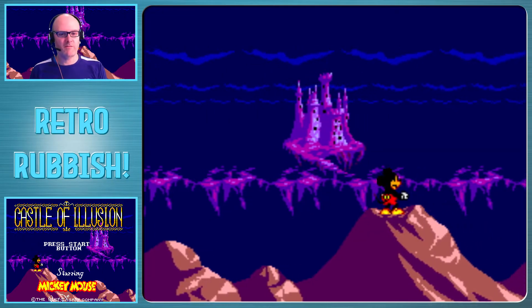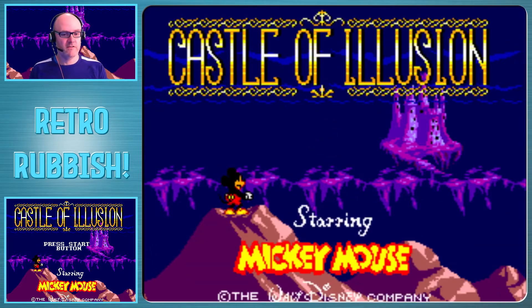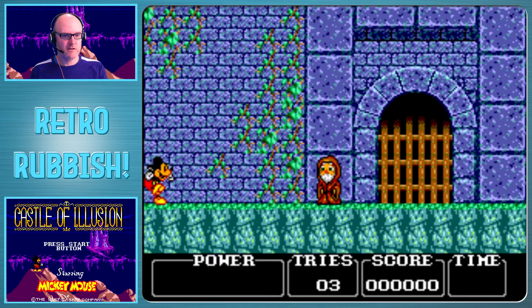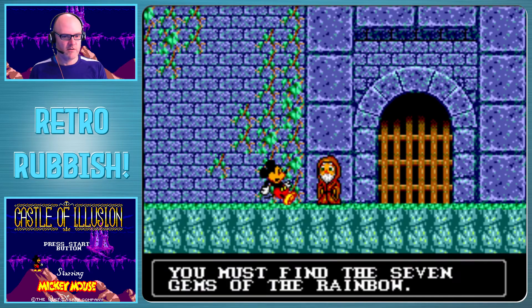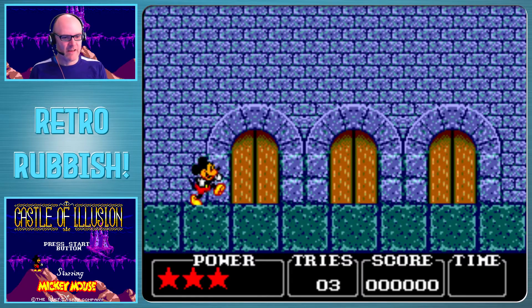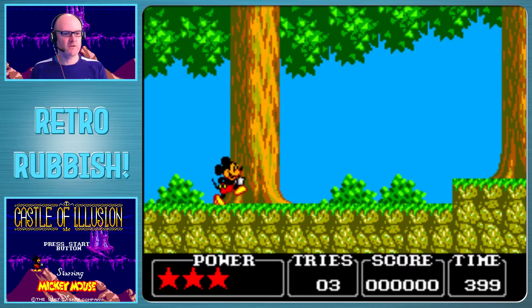The Master System lacks blast processing so it just couldn't match the Genesis - it's not quite the same game, doesn't have the same crazy speed. Let's see what this is like. I gave it a brief shot earlier just to make sure it worked in my emulator, and it does. This looks like a level select screen, so I'll go in the first door again - I think that's technically the first level.